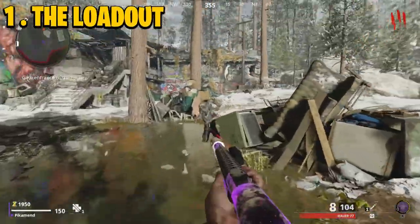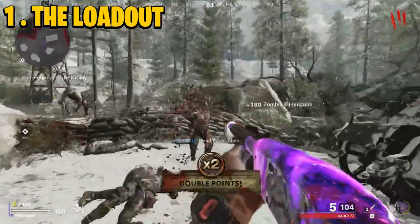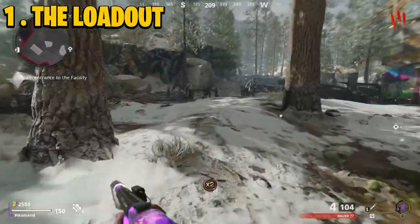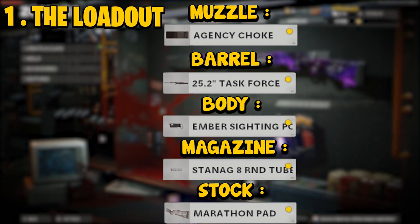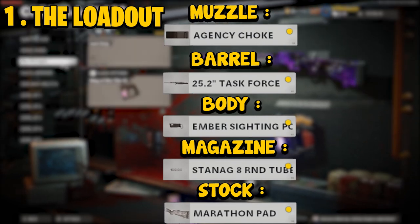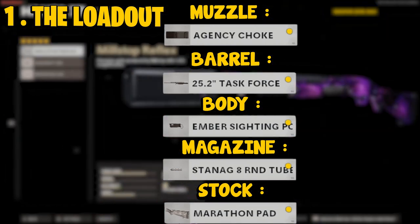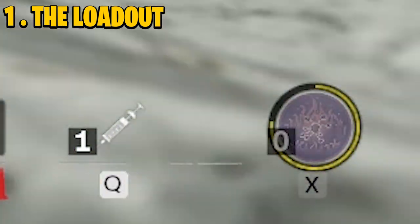For the loadout: since we're going to stay in the spawn area throughout this method, we can't pack-a-punch or upgrade our gun, so you need a strong gun to carry you through 20 rounds. The trusty HR 77 is your choice, with the Agency Choke muzzle, the 25.2 Task Force barrel, the Ember Sighting Point body, the Stanag Round magazine, and the Marathon Pad stock. Alongside the HR 77, bring the Ring of Fire — you're going to need it.